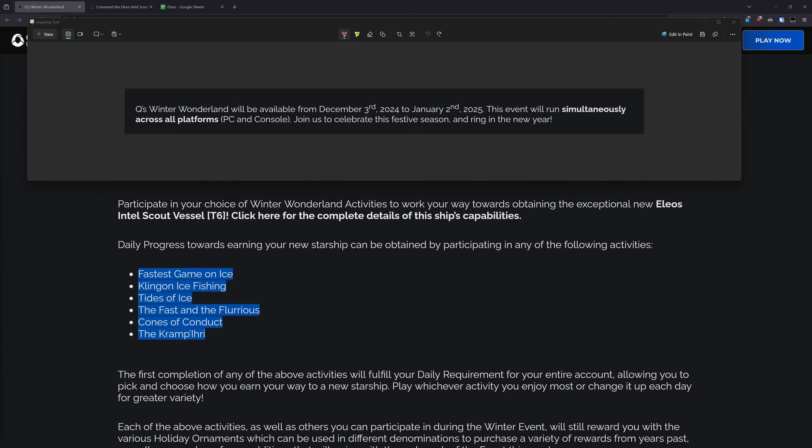Those tasks are The Fastest Game on Ice, Thing on Ice Fishing, Tides of Ice, The Fast and the Flurious, Cones of Conduct, or the Krampiri.